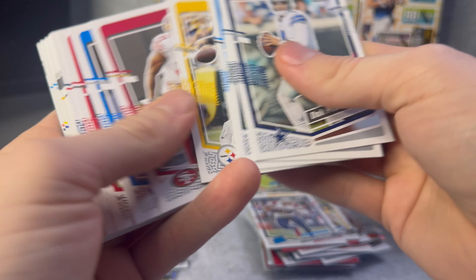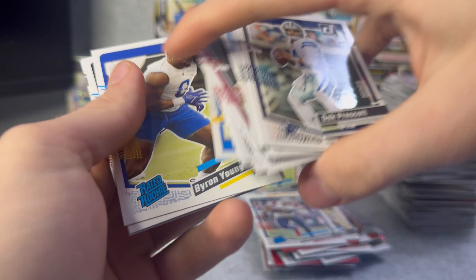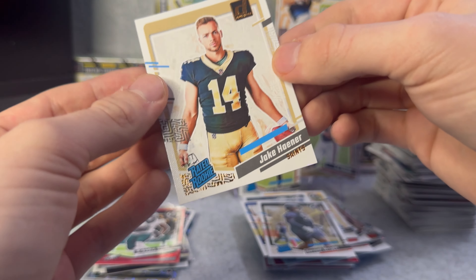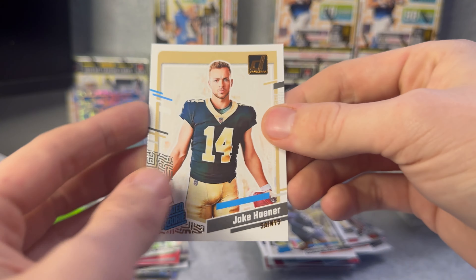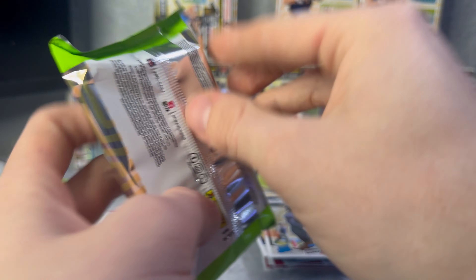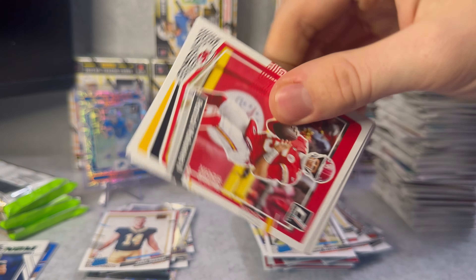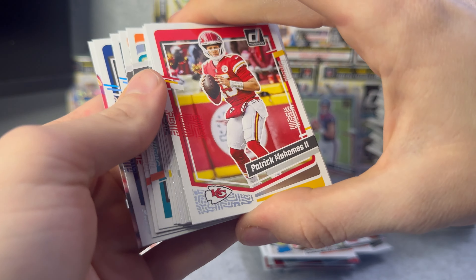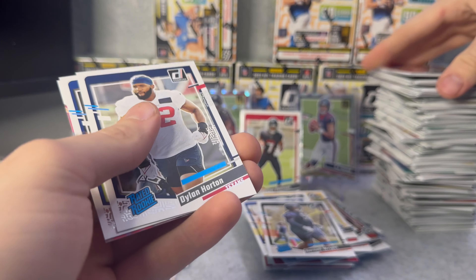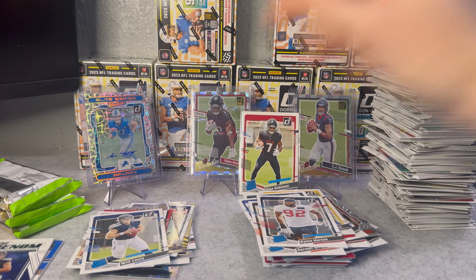Oh, I feel some texture on the back, I thought it was a jersey or something. Byron Young, Darnell Wright, Jake Hayner - that was the texture on the back, it's this canvas material. Feels pretty cool, I like these. Man, I'm going to freak out if I ever see a downtown. Will Levis on the rated rookie, Super Bowl Patrick Mahomes card.